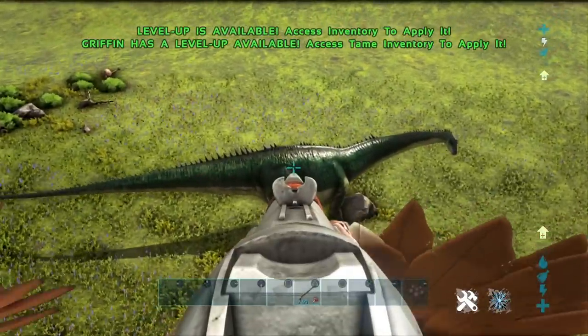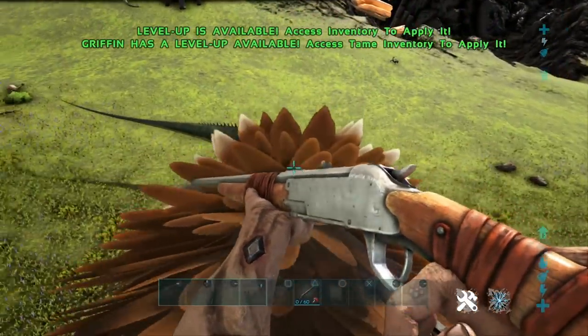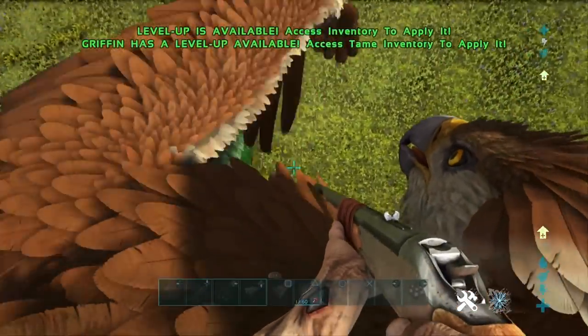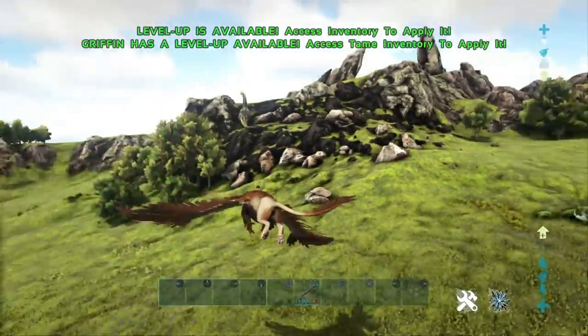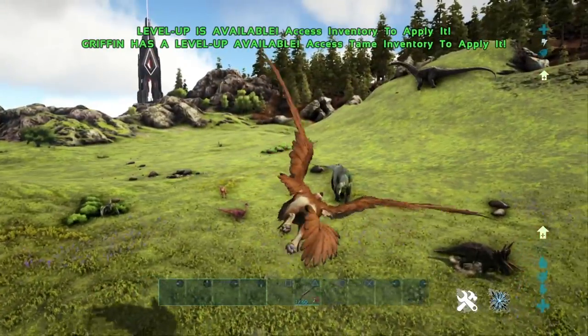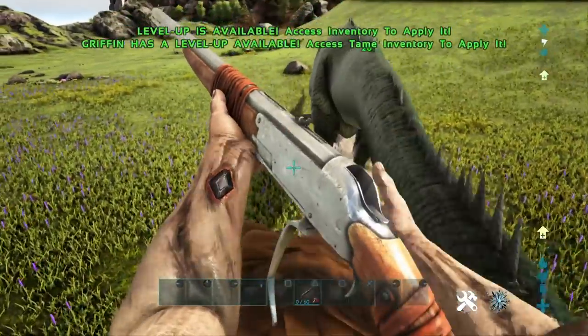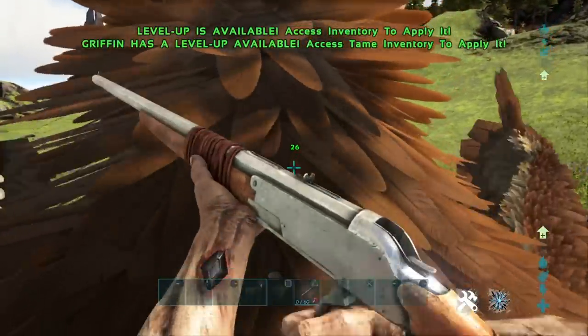Especially dangerous stuff such as Therizinosauruses — if you don't want to bother building a trap, you can just tame up a Griffin, fly around on it, and easily maneuver around it to tranquilize it. It can be a little bit tedious because the Griffin doesn't really turn all that well, but you can still easily pull it off. And if you do find yourself in danger, simply fly back and you'll be safe.